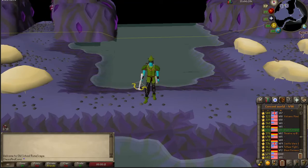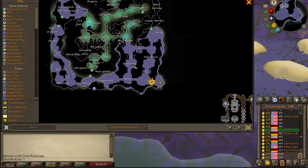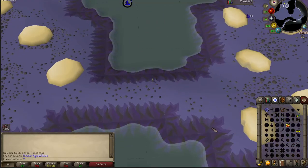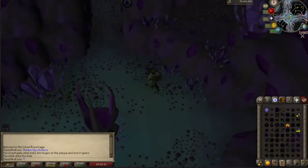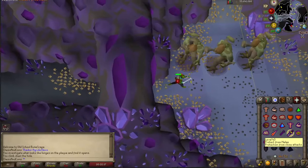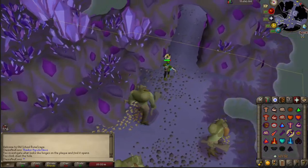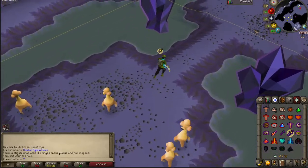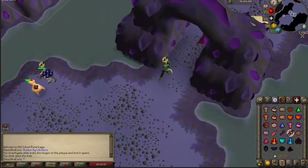There are only two locations in the entire game where you can kill king sand crabs. One of them is where I am currently. In my opinion, this is the only location you should care about, because the other one requires that you at least start the Depths of Despair quest. Also, this spot has more spawns and the spawns are just perfect — there's nothing else you could possibly need.